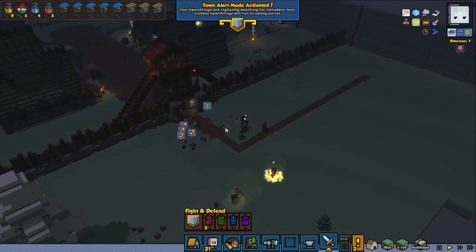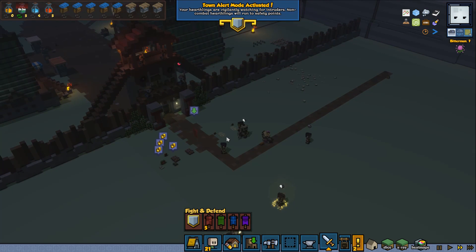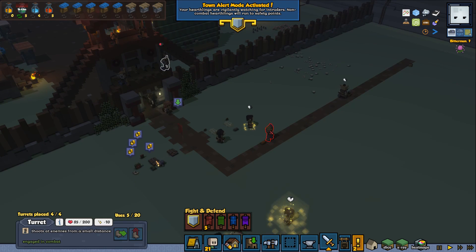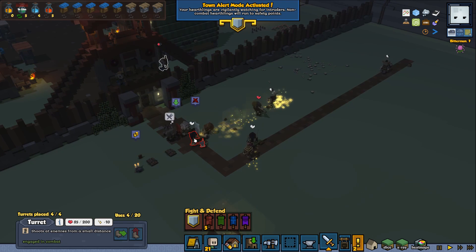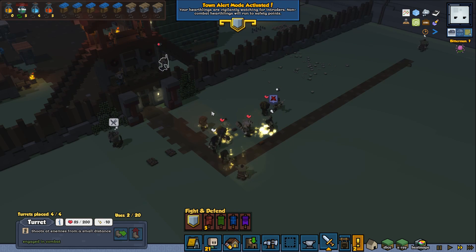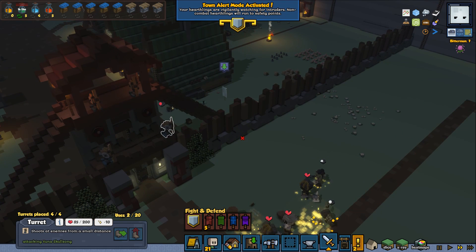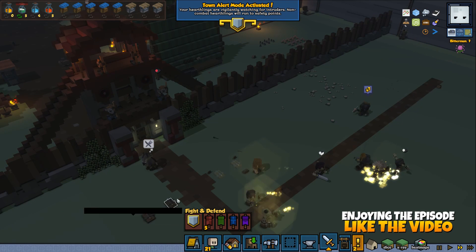I'm going to go back here and fight them since my people didn't get so far. Look at the power of the turrets! I'm not sure if you can even select a turret and tell it to attack a specific guy - let's see. Okay, I don't think it cares. What happens if I give it a move command? No it doesn't walk away. That would be pretty fun if it did actually.